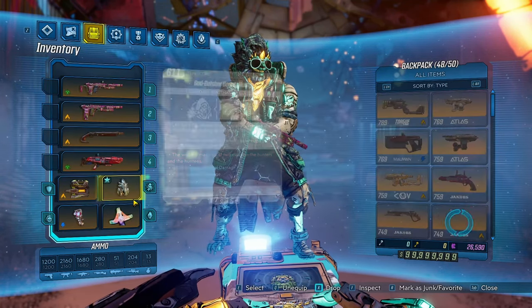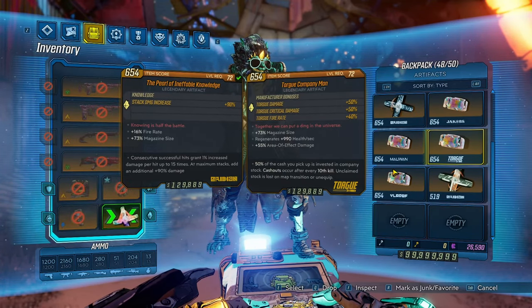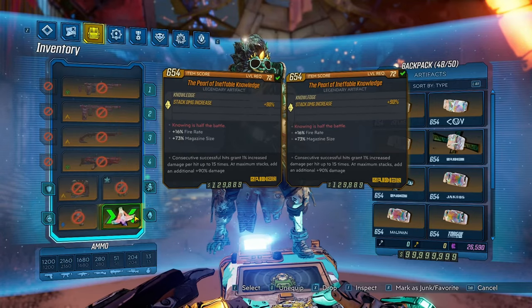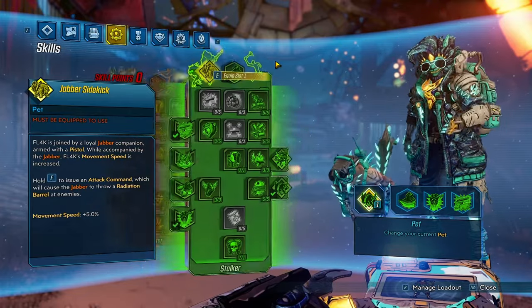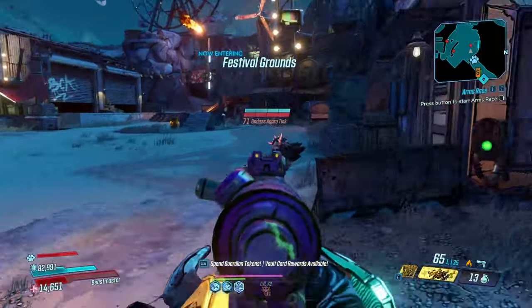I'm going to use this Bounty Hunter right here. I do have a Vladof Company Man. I'm going to try it with the Pearl at first and then maybe switch over. We'll see — Gorillas in the Mist build, no BAR. Let's see how we do.